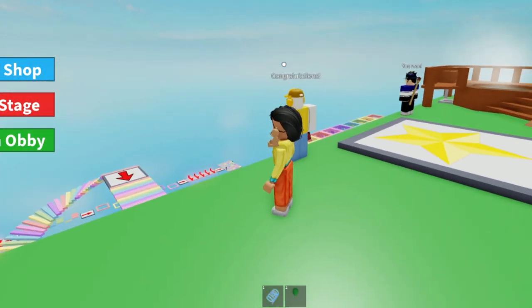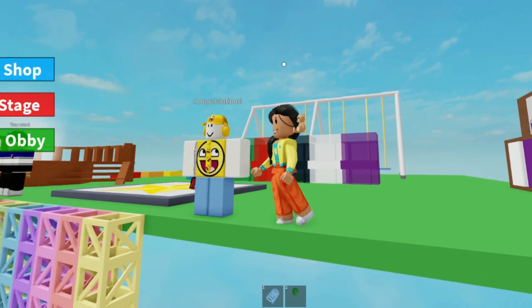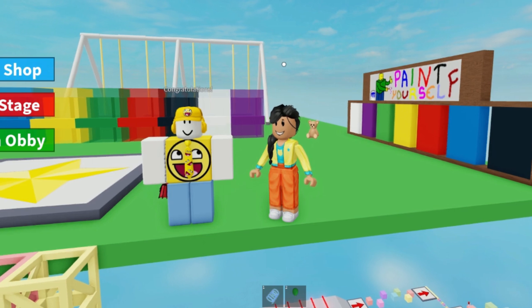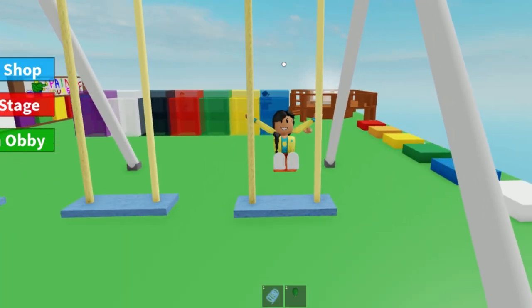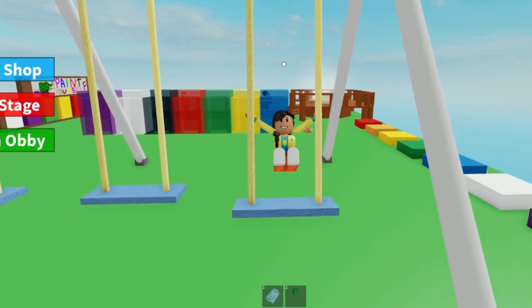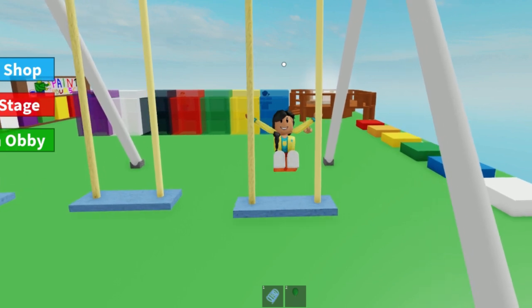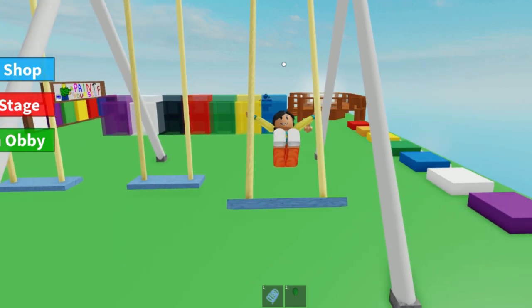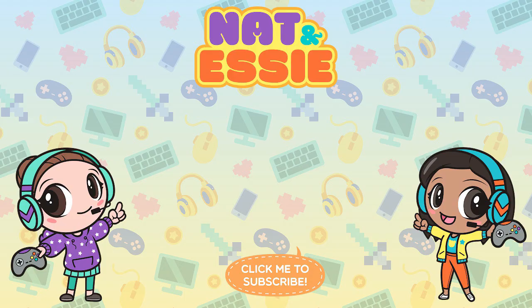And yeah, that was super fun. This guy says congratulations — how cool and fun is his outfit? It's like emojis! All right, besties, I am going to enjoy swinging here. Thank you so much for watching. I will see you again in our next video. Essie here for Nat and Essie Games. Bye! Woo!